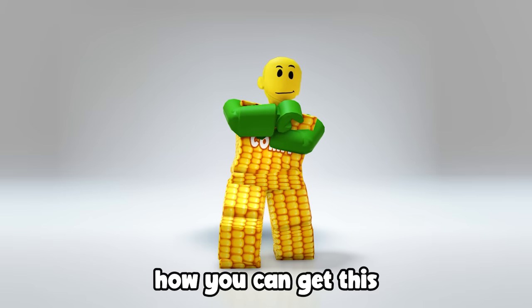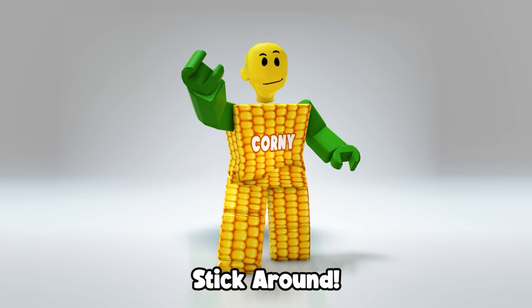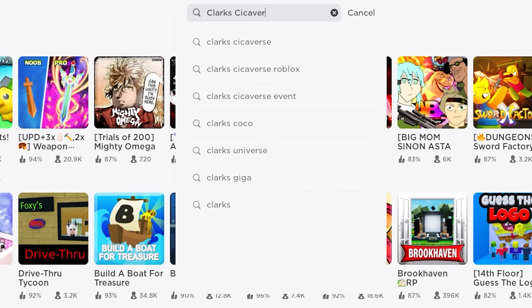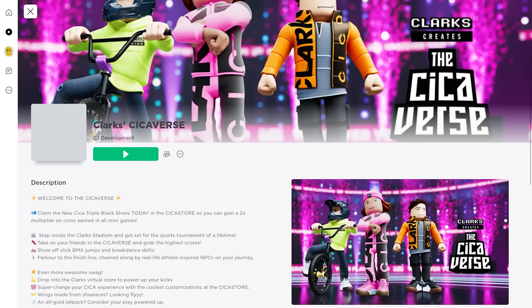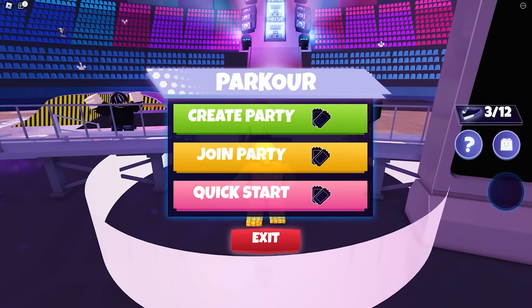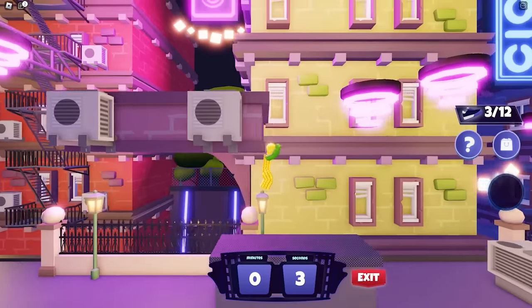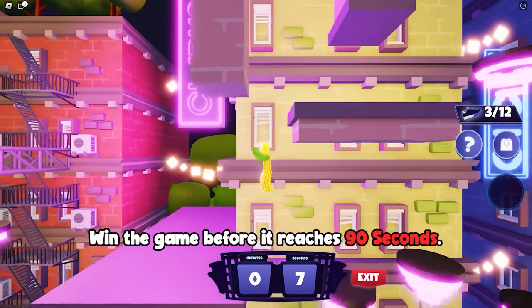Do you want to learn how you can get this super cool desert boot headphone? Join the game called Clarks' Sickiverse by CJ Development — this first thumbnail. First, go to this area where it says Parker. Click the quick start button. In this game, you need to complete the Parker obby. To unlock the item, you need to win before it reaches 90 seconds. There will be three stages that you need to complete.